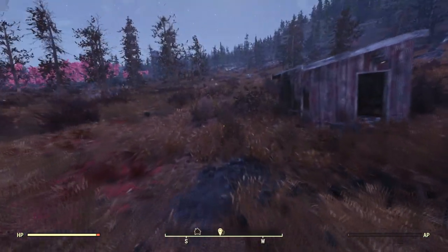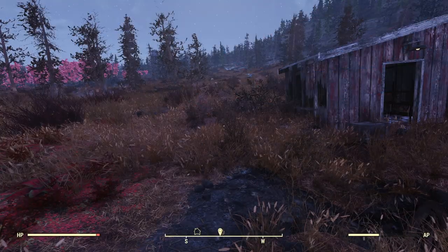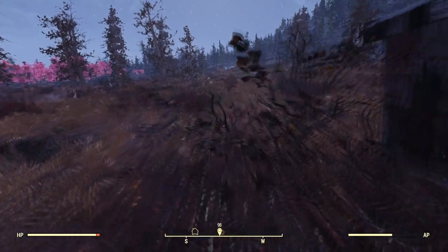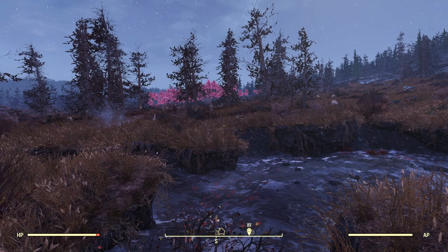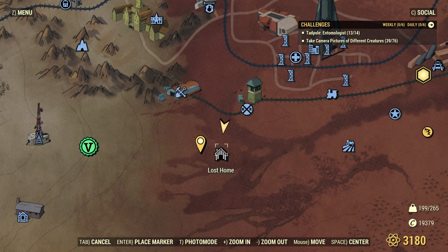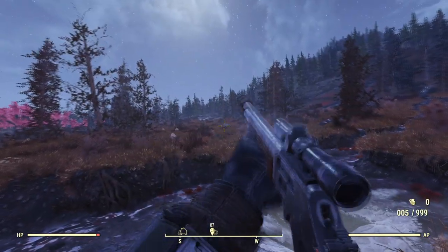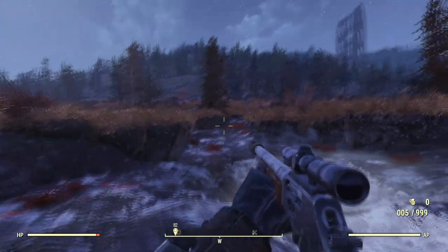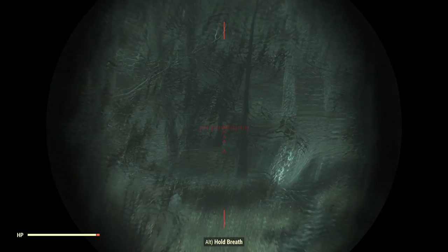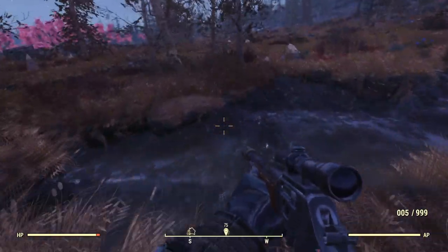Maybe that's why — because in this direction is something else we haven't discovered yet, and it looks like one of those silos or something. There's even something else over in that direction — there's a house, this Lost Home, and then a tree over there too. So there's still some things to explore out here, which is always exciting — it's my favorite thing to do. Man, I sure do hope that exploit is fixed.